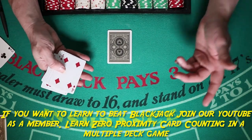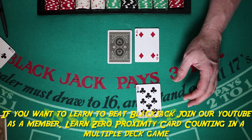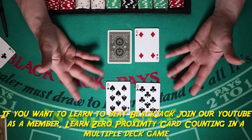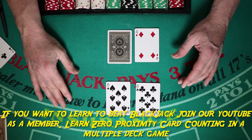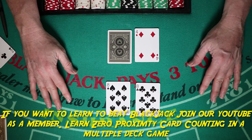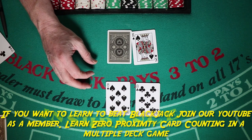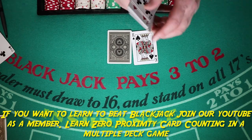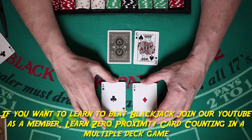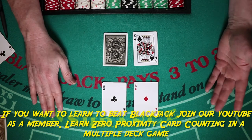In single deck games, always split aces and eights. If you get a pair of eights in a single deck game, split them against pretty much any up card — hopefully you'll turn one into a 21. Against a dealer ten you're looking for a push. Same with aces: two aces against any dealer up card, go ahead and split them.